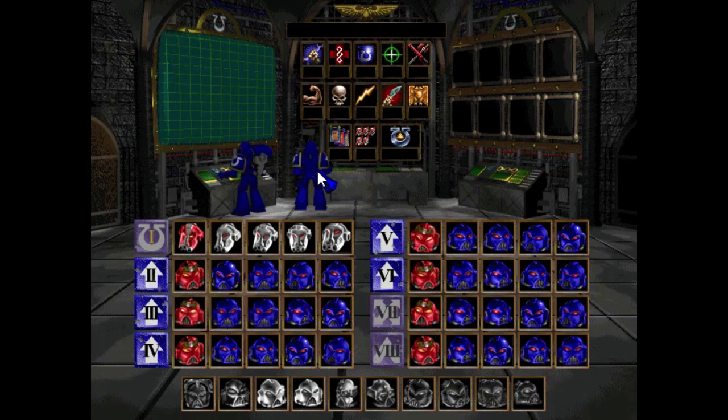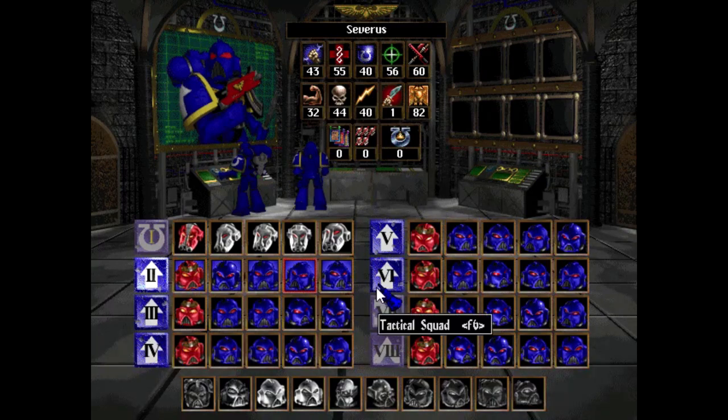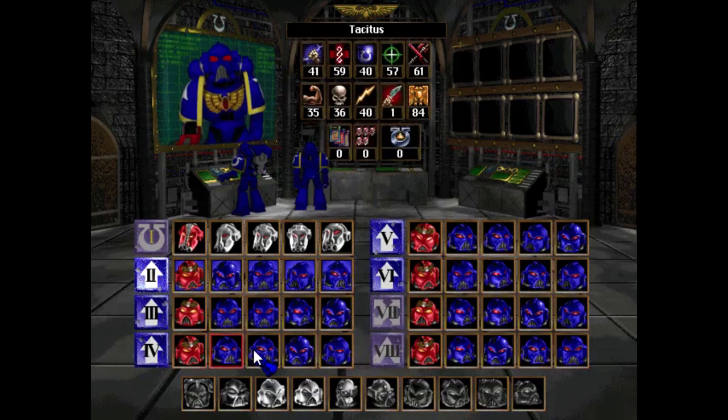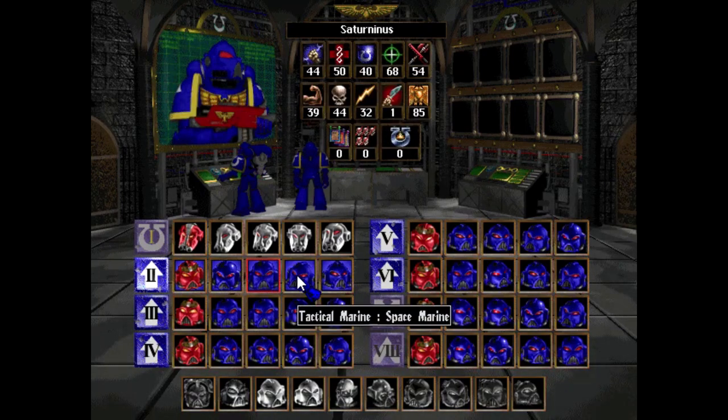Now we get to choose our squads. These are all tactical squads; the locked ones are the Terminators, Assault, and Devastator squads. Usually you'd go through stats, but we're going to take a quick look at their names instead. Magnus, Asmodeus, Philotus, Tacticus, Valerius — they're strong. But I like the first squad: Crixus, Calidus, Saturnius, Severus, Snape, and Faustinius. Let's go with that one.